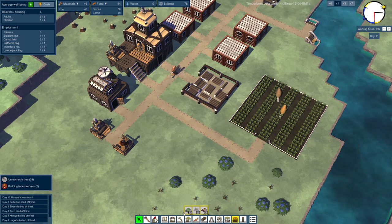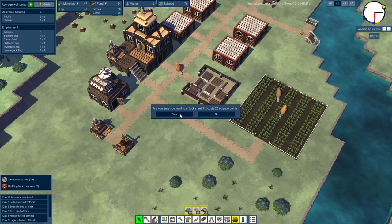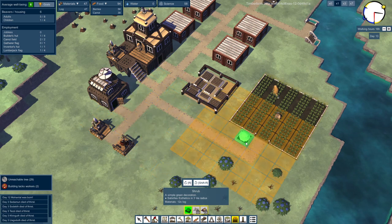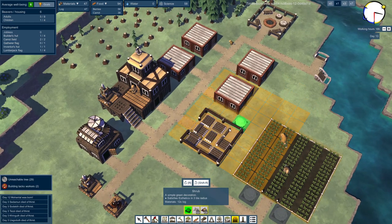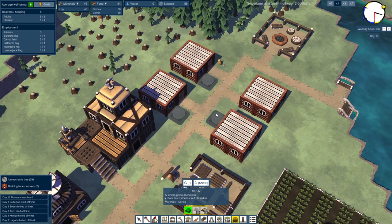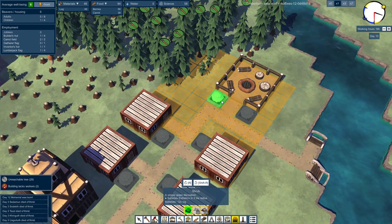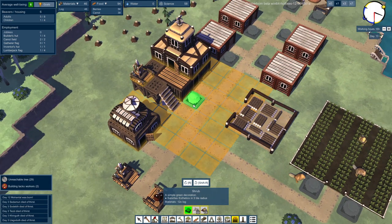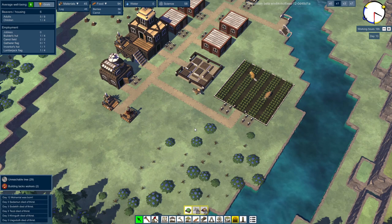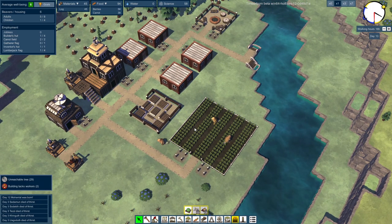We have some decoration objects we can unlock — it costs 20 science points. Let's unlock the shrub. It costs 12 logs — that's so expensive! But we have so many logs, so I don't really think there's a problem. Let's get everyone a shrub in front of their house. Probably complete total overkill, but we've got to make our place look a little bit nice. We want to make sure it satisfies as many areas as possible.